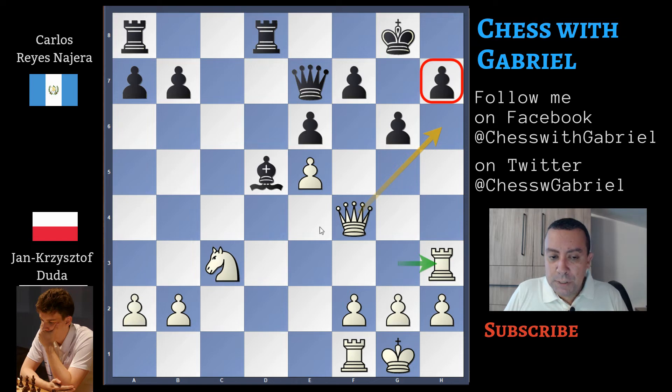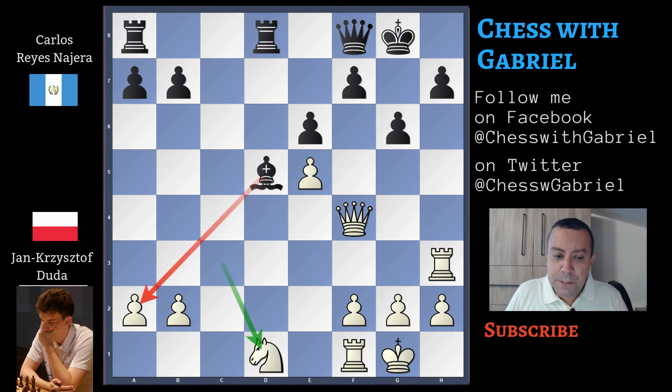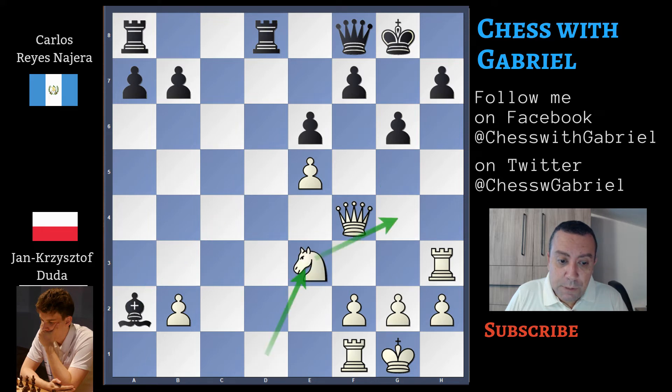Rook H3. The threat is Queen H6. That's why the black player covers this diagonal with Queen F8. And Knight D1 — Duda starts the maneuver to arrive on F6. Here Black could capture on A2, but of course this is not a great idea. Because after Knight E3, if the knight is able to jump to G4 without problems, it's game over. So if the black player plays H5, there is G4.